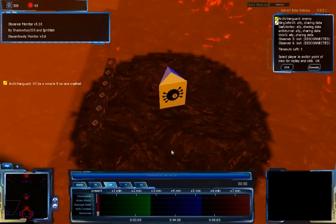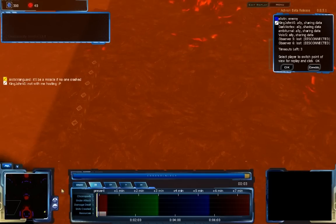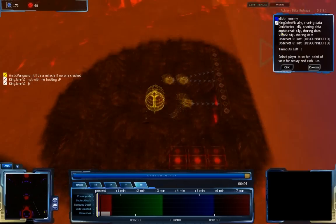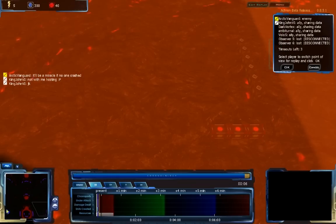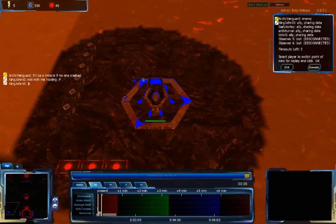Hello Acron fans! This is Shadowfrew33 bringing you a replay of Acron between Elliot N and Arctic Vanguard. Elliot N is the blue player on the west side of the map and Arctic Vanguard is the Grecan player in yellow on the east side of the map. Both players are playing on Felting Inferno, a map we've seen before, and Elliot N is playing Vecgear.